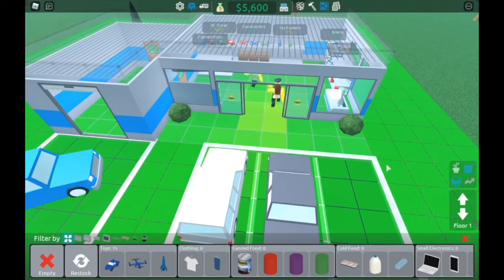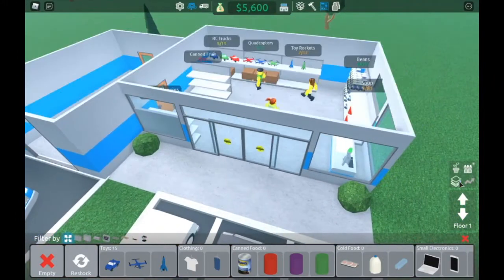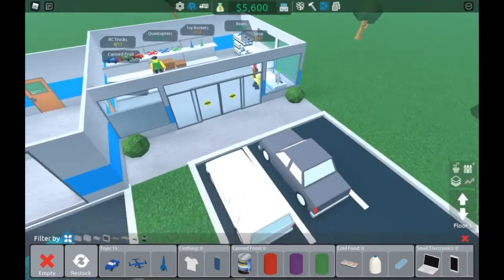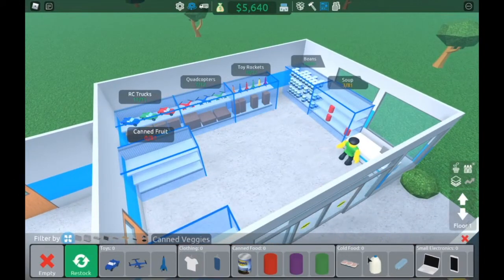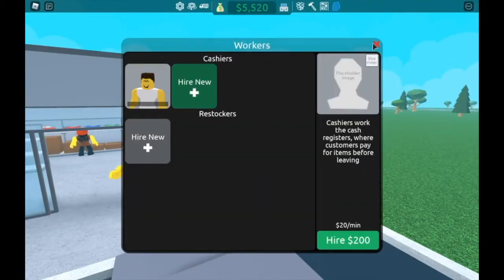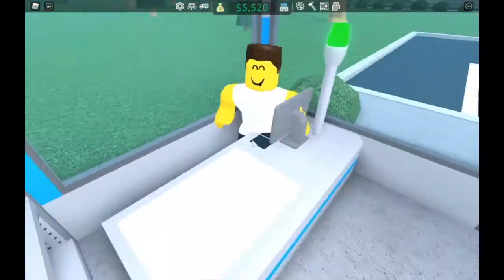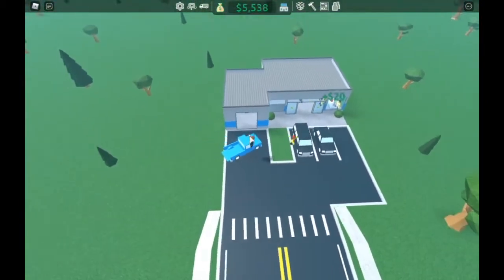Over here there's a button that just toggles showing the roof. I'm not sure what the gray button does. So yeah, that's pretty cool. I'm just going to restock my toys real quick — that's all those. And I'm actually going to rehire a cashier. There he is, he just glitched into a car. He can run the register because I don't want to, and instead I'll build a bit more on the store.